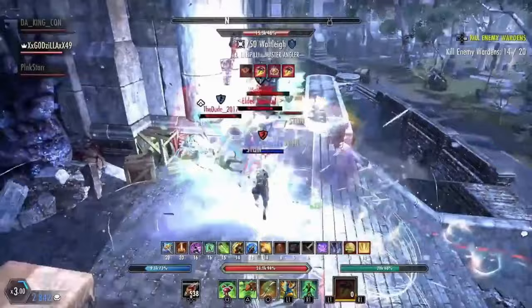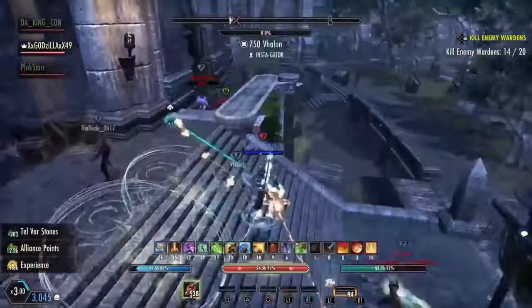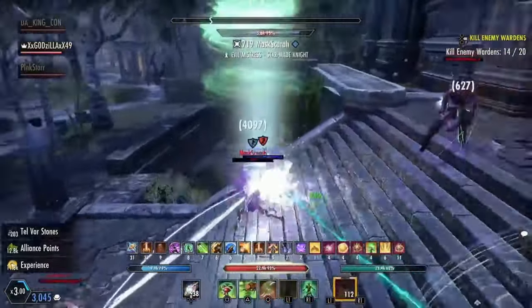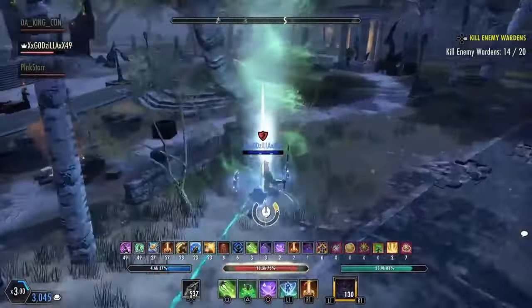Every time you gain new CP, it cycles. You'll get one red point, then one blue, and then one green point, and then it repeats. As you gain more CP, your three max stats will also increase — health, magic, and stamina. The more points you get, the more powerful you become.